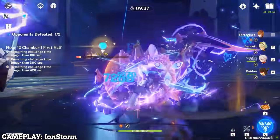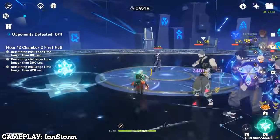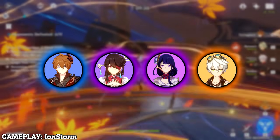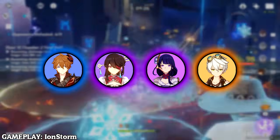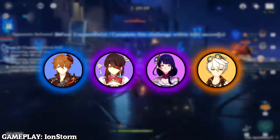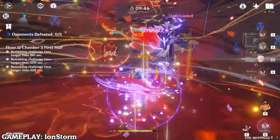For team compositions, the first option for DPS Childe is an Electrocharged team — just pair Childe with an Electro enabler. For example: Childe as main DPS, Beidou as sub DPS, Raiden Shogun as battery and damage dealer when Childe is off-field, and Bennett for healing and buffs. Make sure to use Beidou's ult with Childe's elemental skill, not with Raiden's burst, as they don't synergize well.